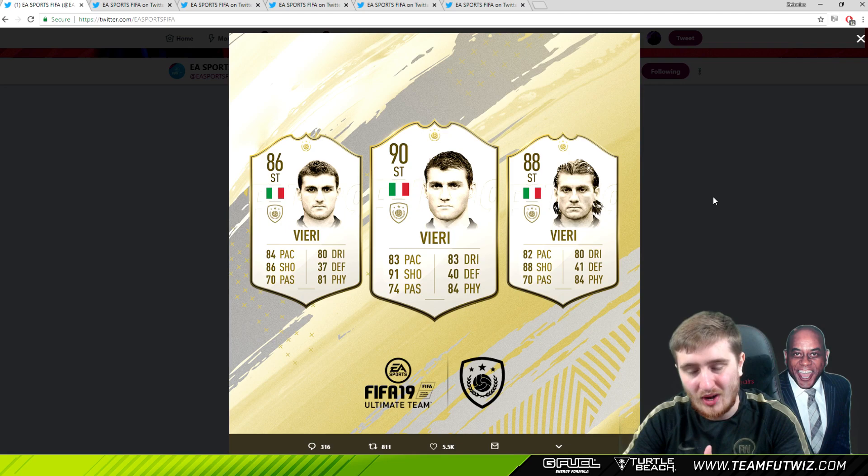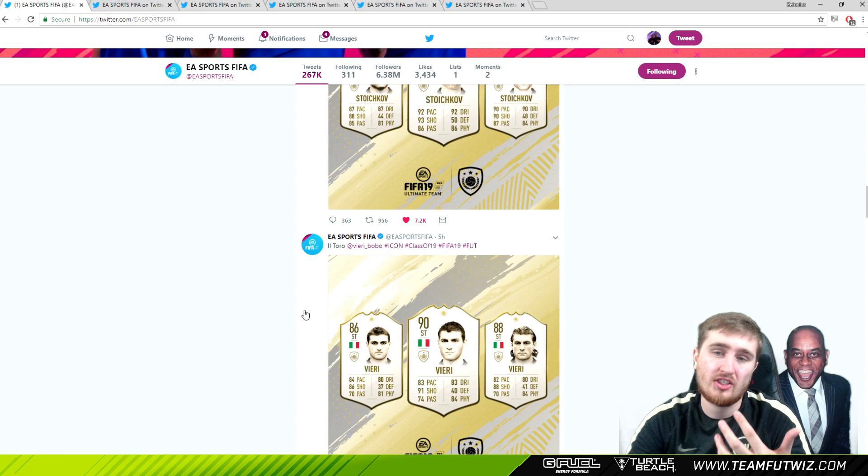Vieri - his pace isn't dreadful and his dribbling doesn't look too bad, but I think he's quite tall. I think the balance will be quite low, and with not the best pace up front, I don't think he's going to be that great. He will be a useful card - he's not too slow to be unusable. But anyone who's used a slow striker this season like Kane will know what it's like. The rating doesn't matter too much if they're clunky and slow. He'll have a great shot, he'll be amazing in the air, he'll be a great target man, but for years FIFA's been dominated by pacey strikers. I'll give him a try, but I don't think he'll be that great.